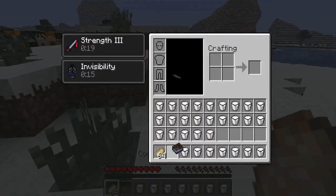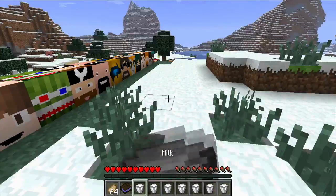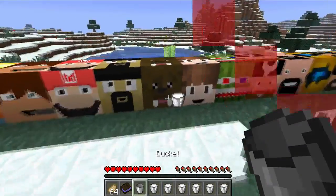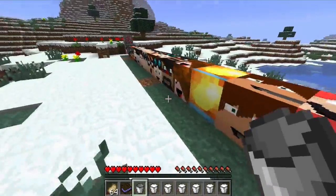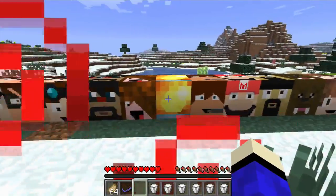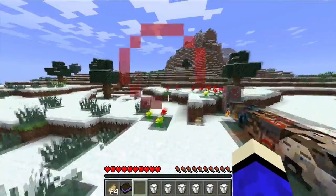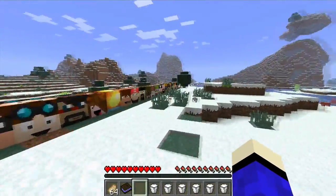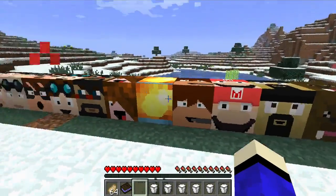I almost have everything organized. Next is Minecraft Universe — I'm gonna click on him and he gives me Resistance 3. That's awesome — you know what, Resistance means I'm not gonna go back over there.